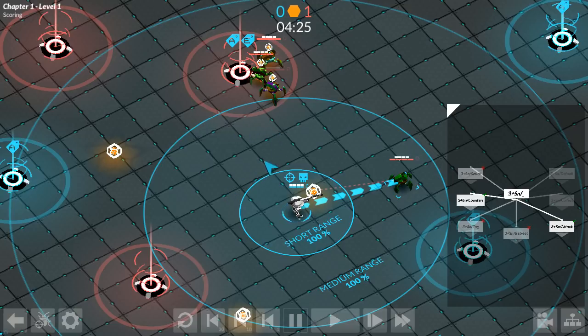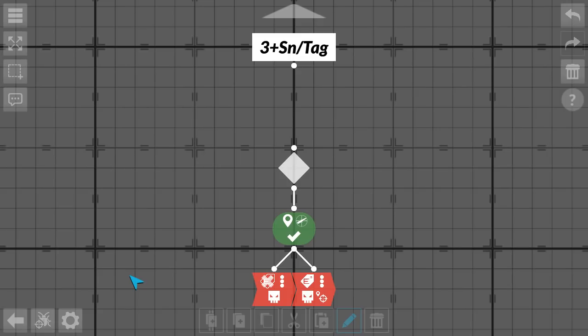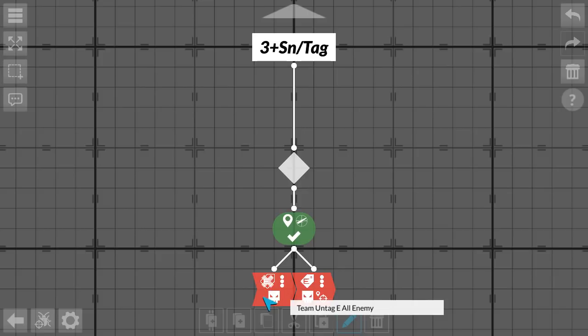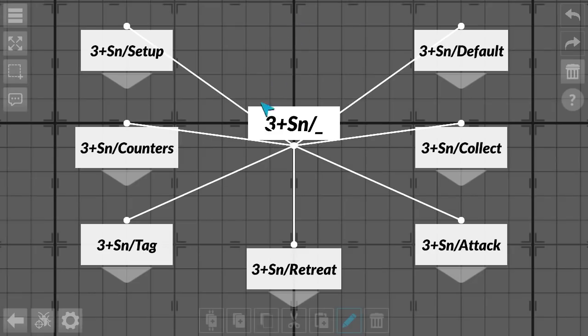We are going to track the target using a public tag, because I want my allies to know what the sniper is shooting at. In the tag module, if I am the sniper, I untag all enemies and tag the enemy I am shooting at. This gives us the information we need to figure out if we have changed targets or not, coming back into our counter module.